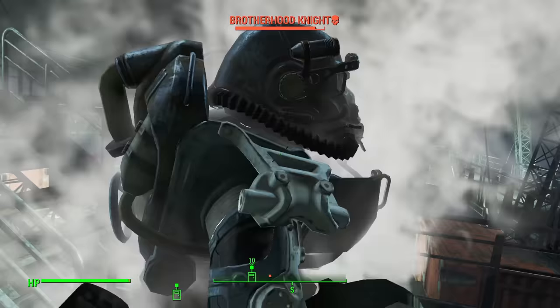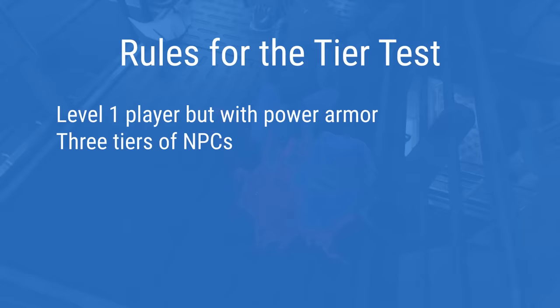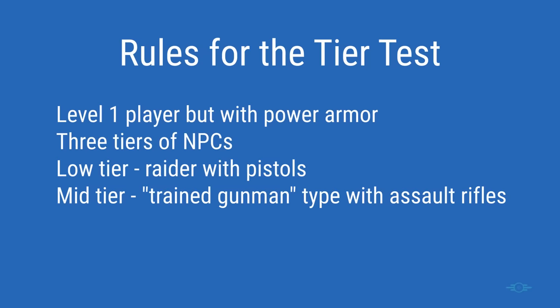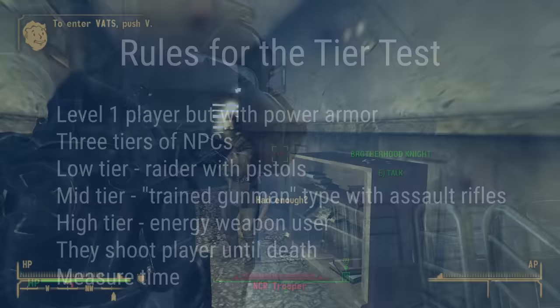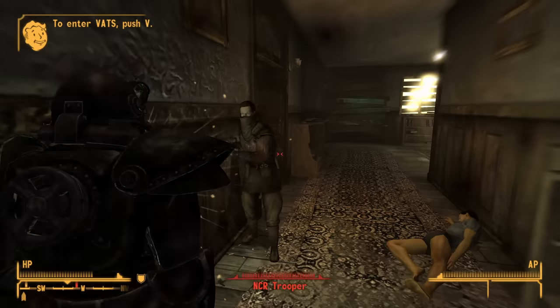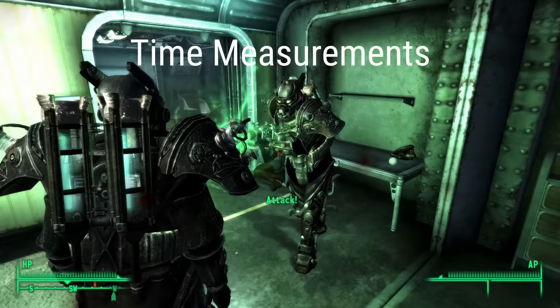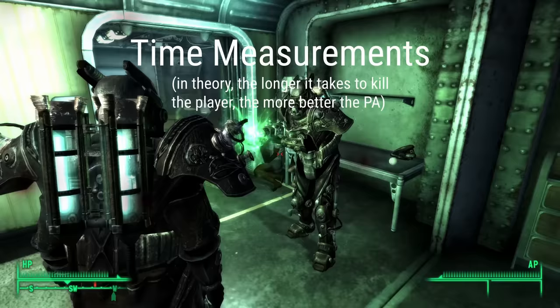My second test is a little like a Deathclaw test in that it uses a tier system. Still at level 1, I put on power armor and run a test against three different tiers of NPCs: a Raider with a pistol at the lowest tier, a trained gunman type with an assault weapon at mid tier, and an energy weapon user at the high tier. I let them shoot me until I die and see how long it takes. You would expect weaker tiers to do worse than higher tiers — and that's what happened. The biggest difference is that the classic Fallout weak tier did almost no damage, even at level 1. I also measured the time: in theory, the longer it takes to kill the protagonist, the better the defensive capabilities of the power armor.